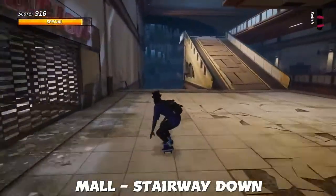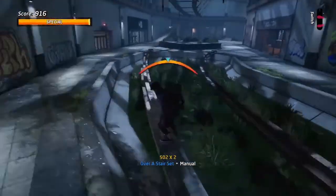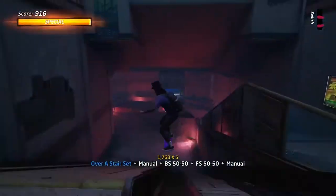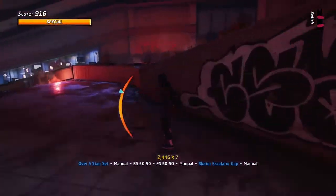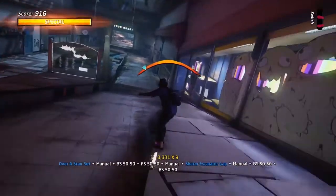Next up is Maul — Stairway Down. A slightly longer combo, however quite easy. Jump over those stairs to maintain a manual, hold it, go onto the grind, grind pot here, manual, do a late jump, continue the manual. The trick here is to continue grinding, manualing — anything, wall ride to maintain the balance.